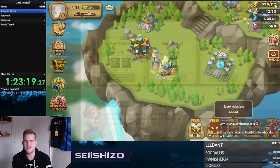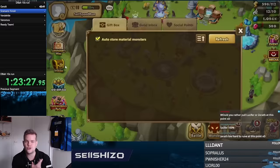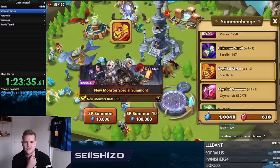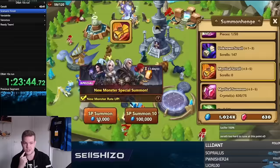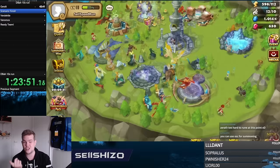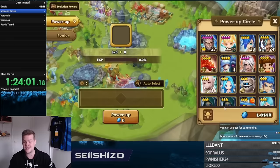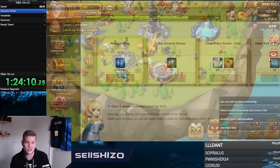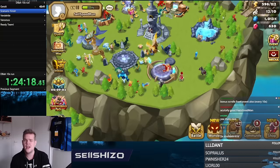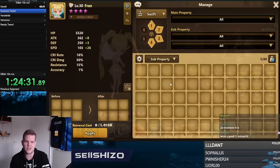In this run, I didn't play optimally for long-term account progression. At one point I pulled a Shaman, which is actually great for a beginner account — useful for Giants and Necro. But for this speedrun I just used it as fodder. I pulled a bunch of nat5s along the way — we'll see which ones later — but none were actually useful.